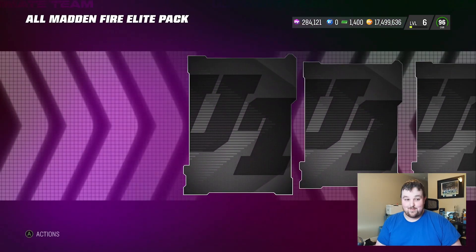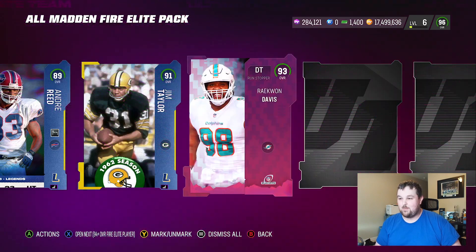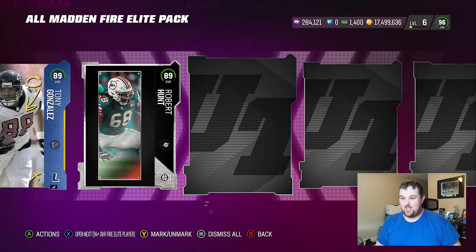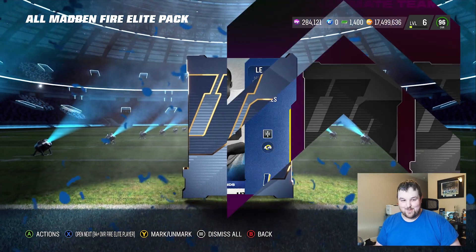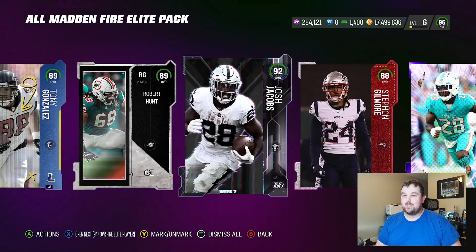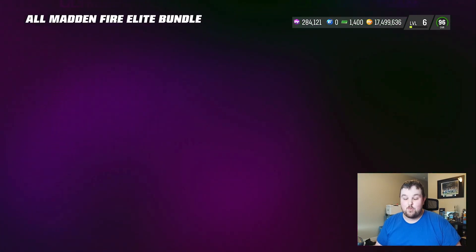Fire Elite pack. 89 Andre Reid, 91 Jim Taylor, 93 Raekwon. So I don't know where the 88-pluses are, 90-pluses — which is fine. 88 Justin Tuck, 88 Tyreek, 89 Tony G, 89 Bobby Hunt. I don't feel like I need to announce every single card here. You guys can see as we're going. Give us one big one. Give us something Fire. And we get a Ghost 92. So overall, we get some decent cards. Nothing crazy out of the Fire Elite pack, but then we get these 3 94-pluses.